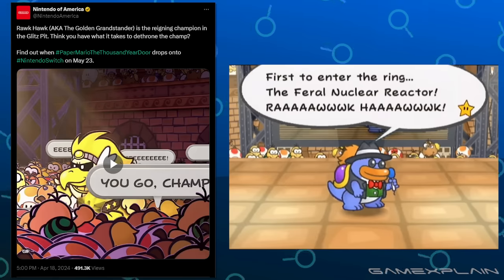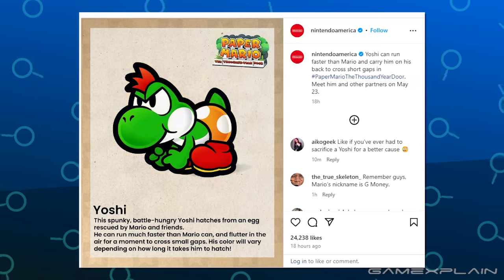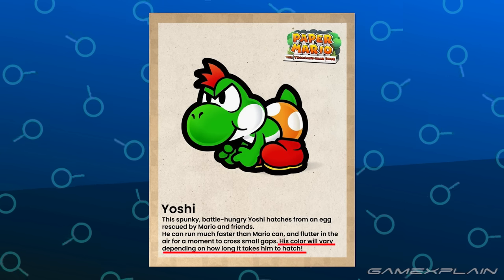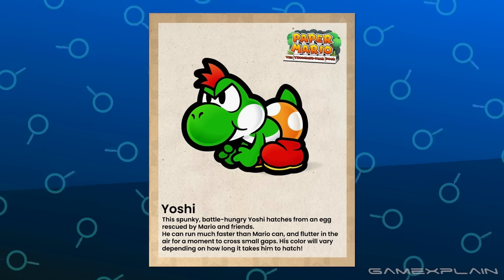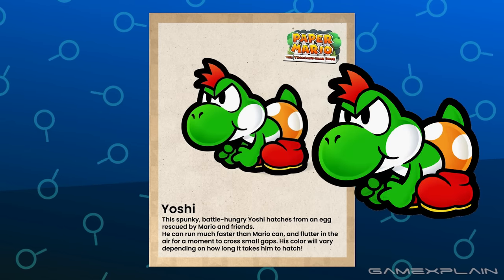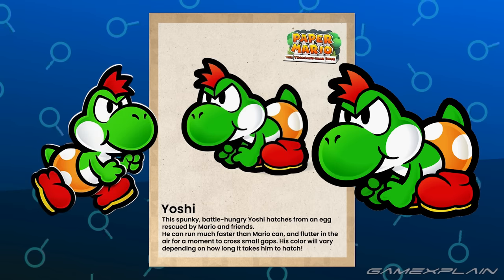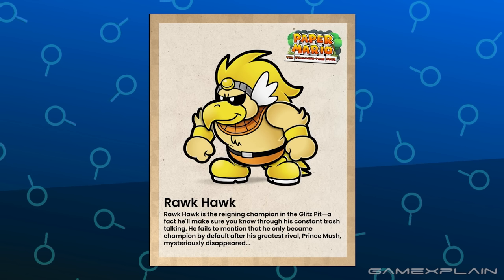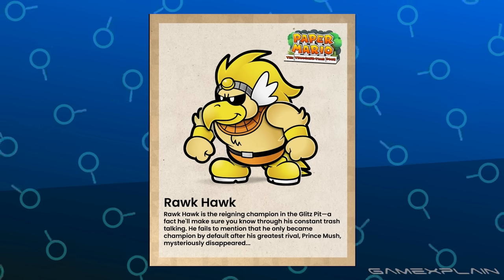So could we see other Glitz Pit titles get changed too? We also have a pair of Instagram posts introducing the Yoshi Kid and Rockhawk. Yoshi's post confirms that the different Yoshi colors are indeed back, which is a wonderful relief since we've only seen the green one so far — though this looks more like a render from the original game rather than the remake, which is strange. Rockhawk's post gives a nice look at his new render and lays the seeds for the story of Chapter 3 with the disappearance of Prince Mush.